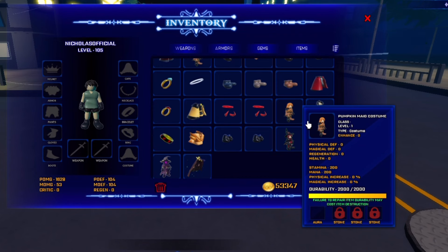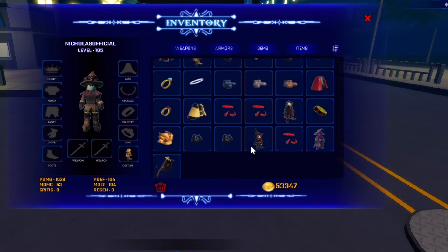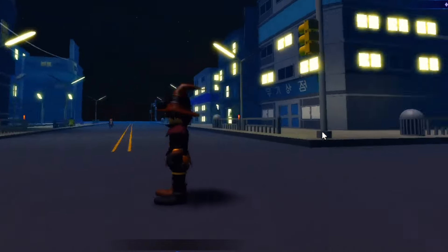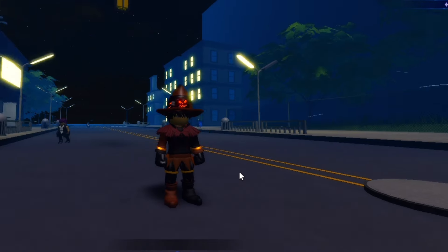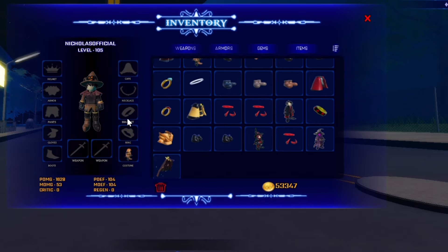Pumpkin maid costume — a legendary type costume. It's level 1 and enhanced 0. But it actually gives stamina 200 and mana 200, so it actually adds some stats for you. So if you want it, you can actually get it if you're a female character. It doesn't work before, but I guess it does now — so it actually gives you the stamina and mana stats.